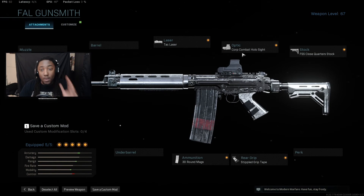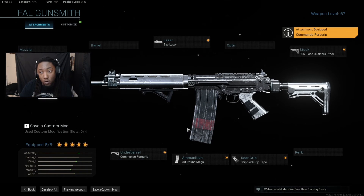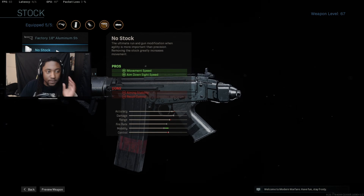So you're going to be wanting to run that. If you're not going to be putting on an optic, I highly suggest running the commando foregrip. You want the stock with the commando foregrip because with the no-stock attachment, the recoil is just everywhere. It's really hard to shoot people — the recoil makes you literally shoot around their head. So do not run the no-stock attachment.